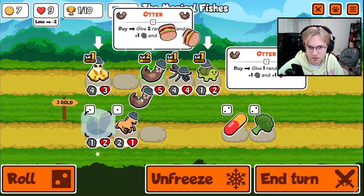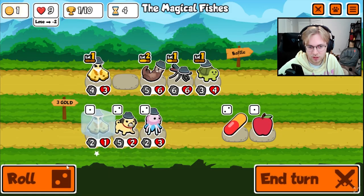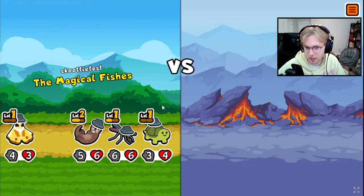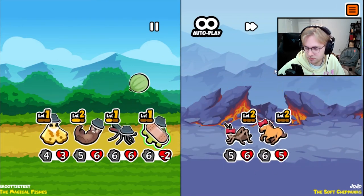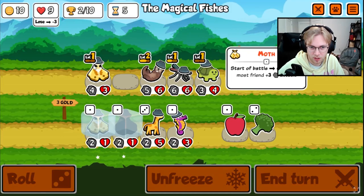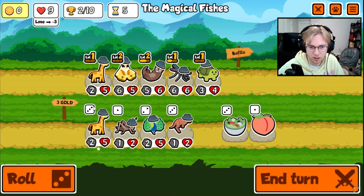Keep going with this. I think the otter is still insanely strong — it just doesn't buff a single pet. But still, giving two plus 1 plus 1s on buy every single time is fantastic. Now let's level up the moth and then we get a hippo. Nice hippo.